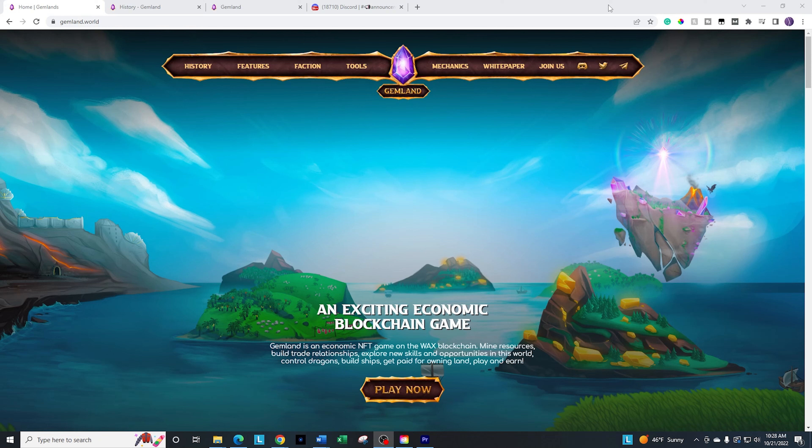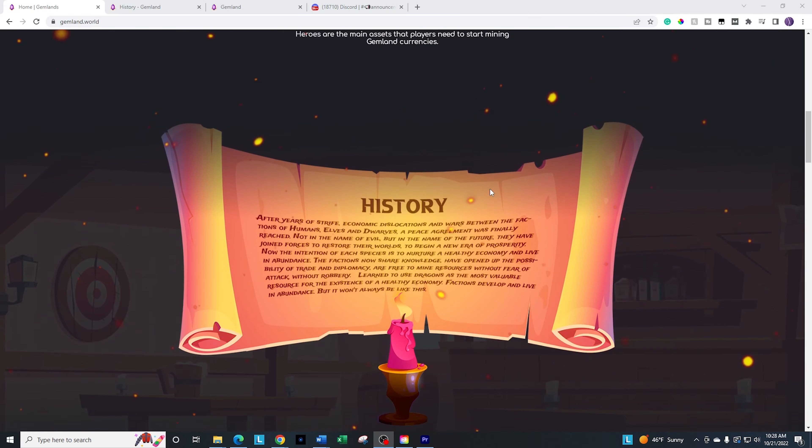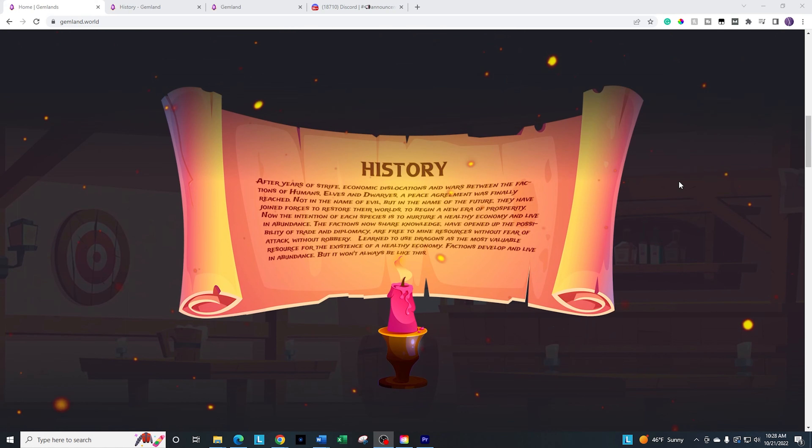But let's give you some background and some details of the game. The artwork here looks pretty fantastic. Starting off with the history, basically there was a lot of war between three different factions — humans, elves, and the dwarfs — where they finally, after years and years of battling, have come together to try and develop a world that's basically improved and able to thrive with all three factions.